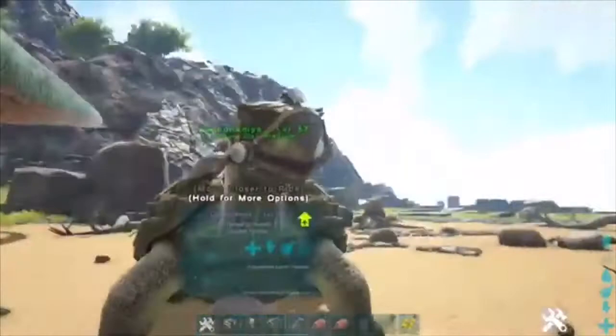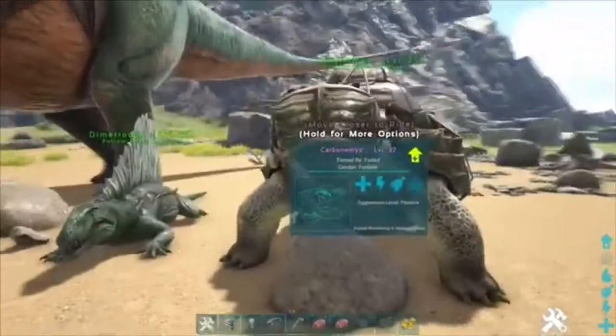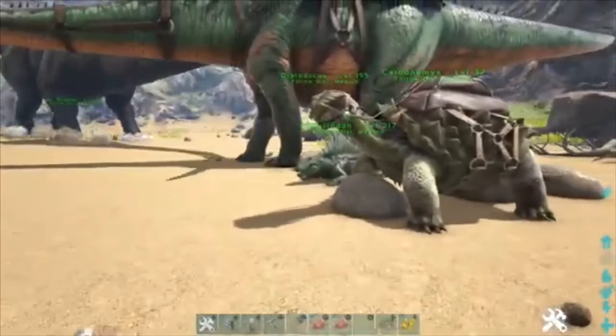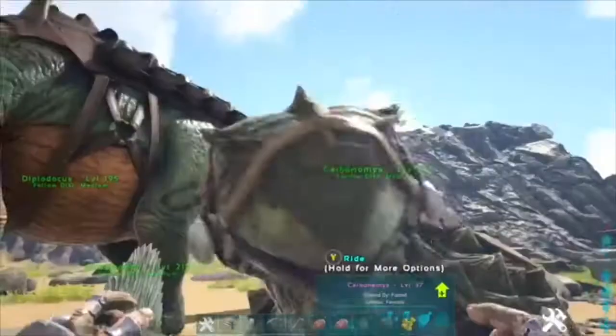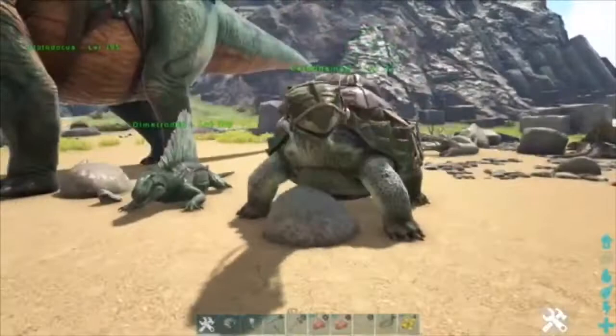Number 3 is the Carbonemys — an oversized turtle thing. If you like turtles, you'll like him. But again, just like all these things, the melee is just not good. In PvP, you could, if you really wanted to, use it to drain a turret — maybe one turret — because you won't last long. Just get a trike for that instead, because trikes aren't even that hard to tame.